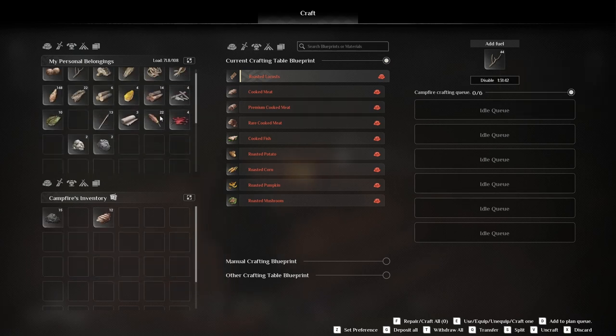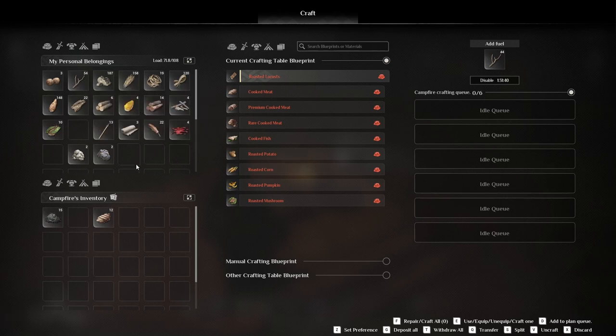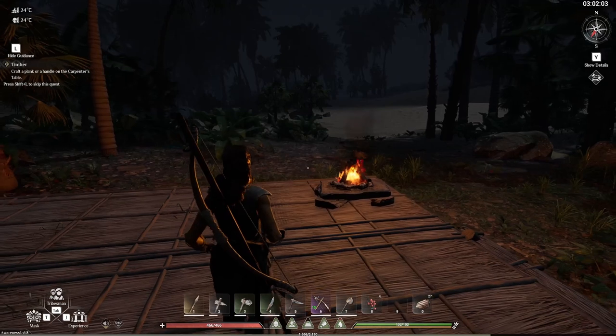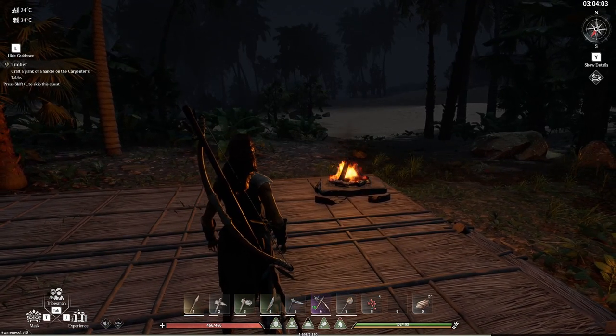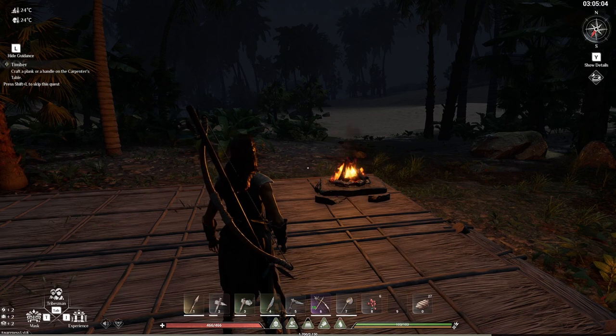I'm going to let this one burn because I've got a feeling we're going to need that ash for something. Nevertheless, let's continue with our little adventure and the so-called tutorial. Up in the left corner it says: craft a plank or handle on the carpenter table.